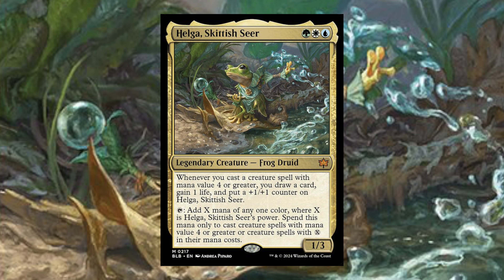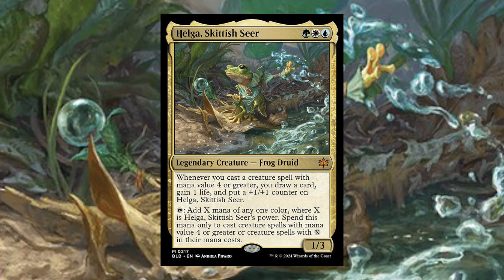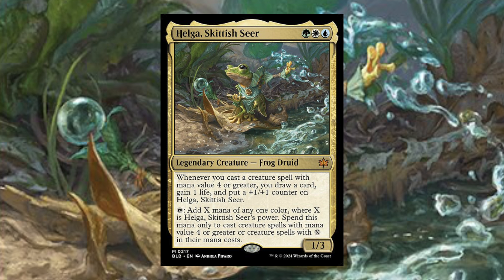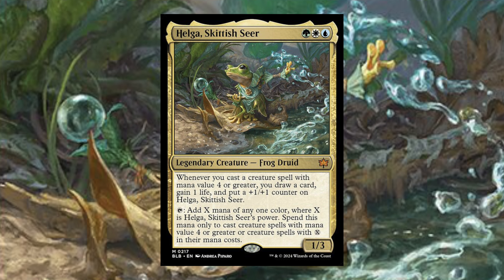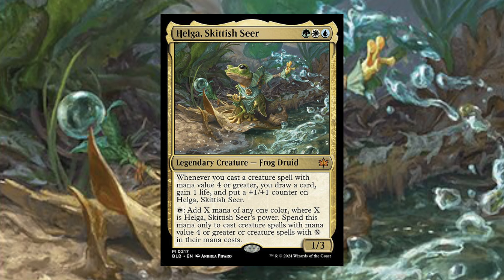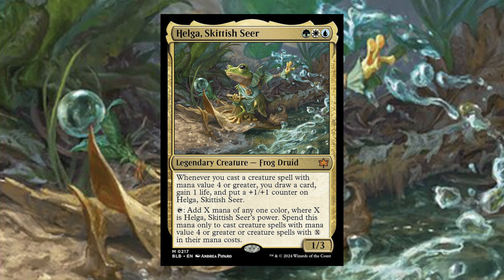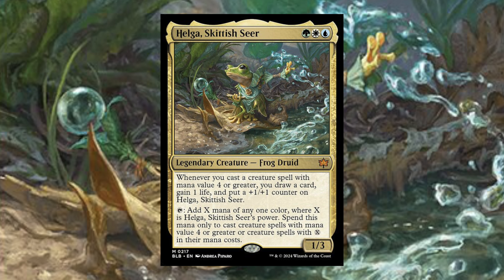Helga, Skittering Seer — 4, white, blue — legendary creature, Frog Druid. Whenever you cast a creature spell with mana value 4 or greater, you draw a card, gain 1 life, and put a +1/+1 counter on Helga. You can tap her to add X mana of any one color, where X is Helga's power. Spend this mana only to cast creature spells with mana value 4 or greater, or creature spells with X in their mana cost.